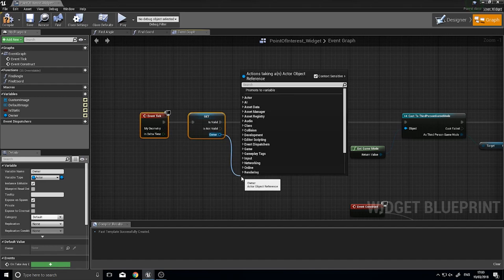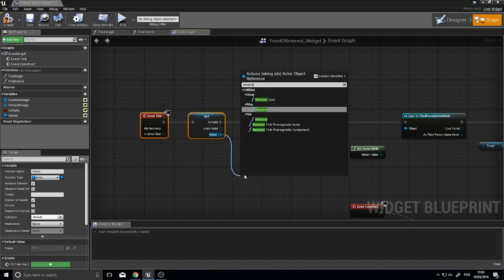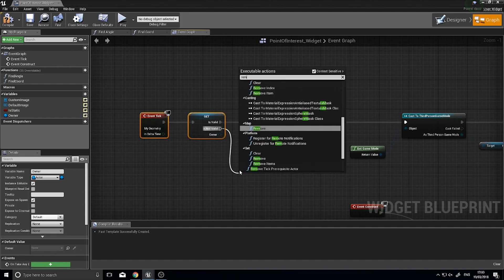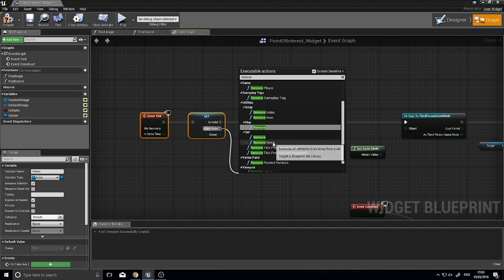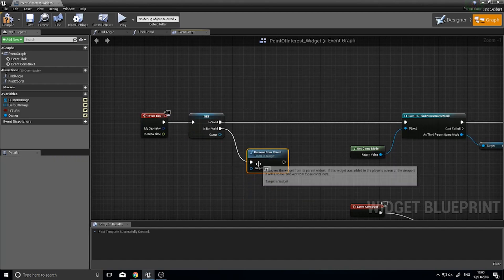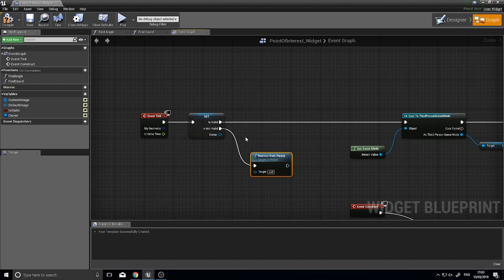Drag out and add 'Remove from Parent' — and the target is the widget itself, not the owner. This removes the icon from the game.